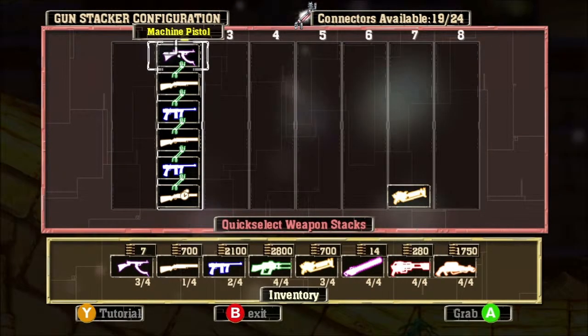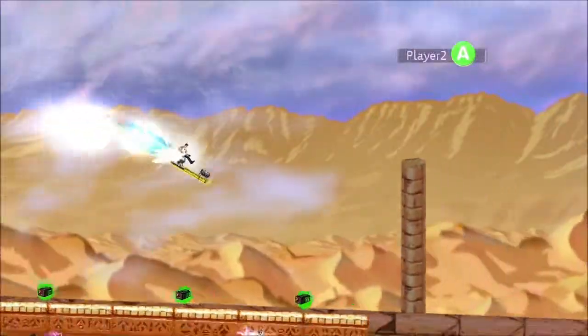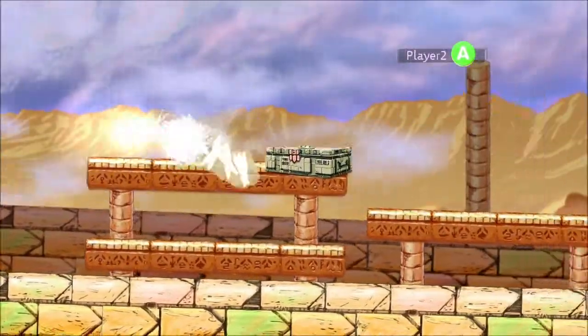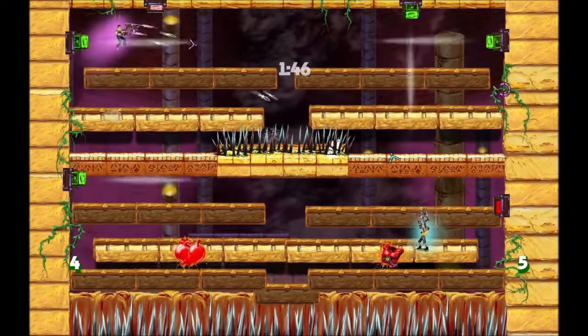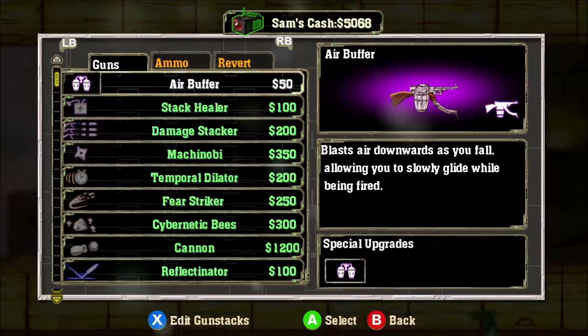The new XBLA version, Double D XXL, is a huge enhancement on that release. It has tons of new content including 2-player co-op, brand new Sam and Sam vehicle levels, 6 head-to-head arenas, and stacks of new level changes bringing more variety to the game overall.